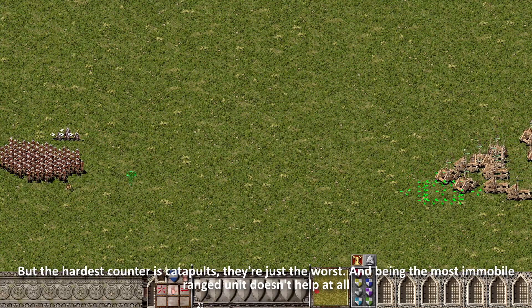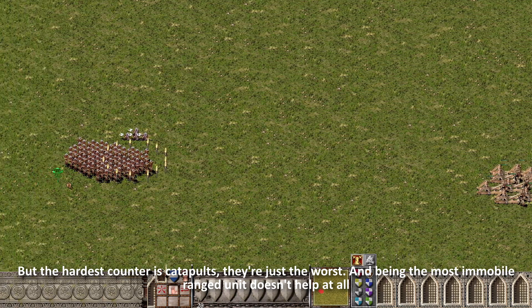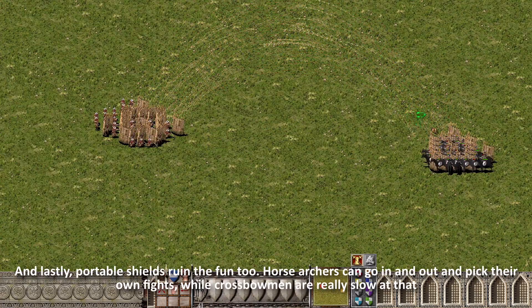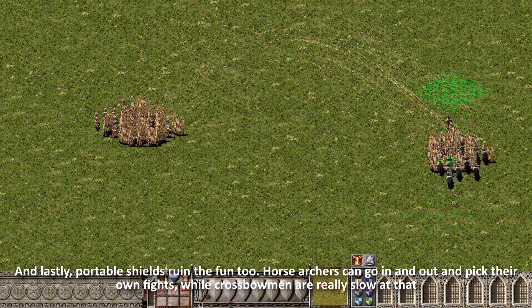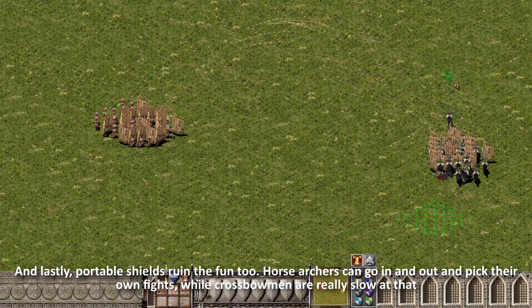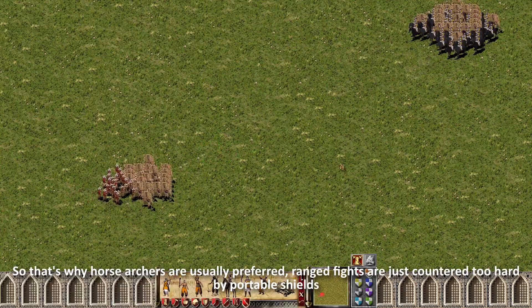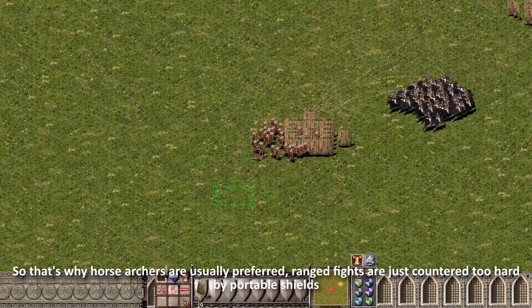But the hardest counter is catapults — they're just the worst, and being the most immobile ranged unit doesn't help at all. And lastly, portable shields ruin the fun too. Horse archers can go in and out and pick their own fights, while crossbowmen are really slow at that, so that's why horse archers are usually preferred. Ranged fights are just countered too hard by portable shields.